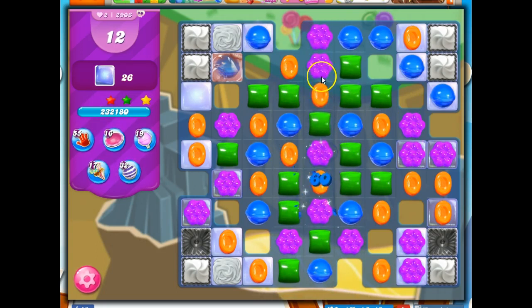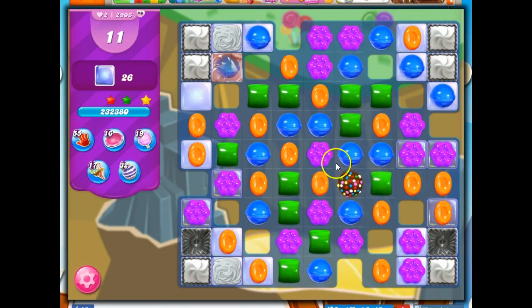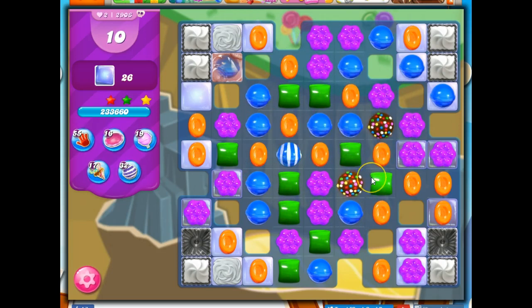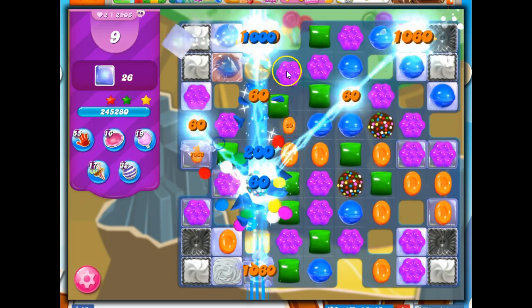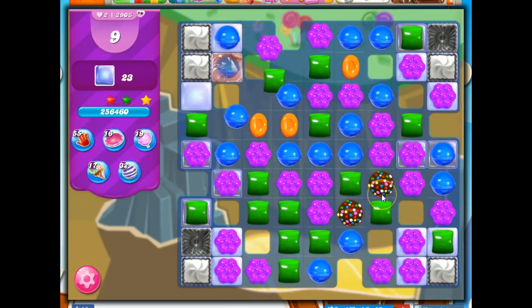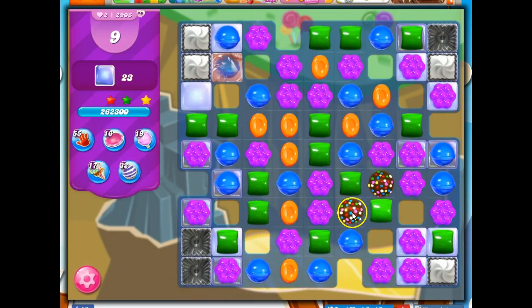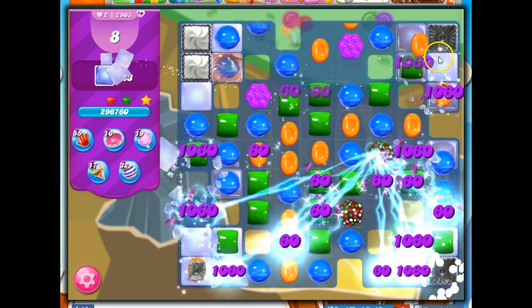Maybe with the green here — this way or this way? I'm going to go this way because it sits down on the board a bit further, so it's more likely I'll be able to set it up with another special. Let's take out a color. I was hoping these would match together — taking out a layer of everything would be fantastic. Not going to happen. I'm going to remove all purple from the board.